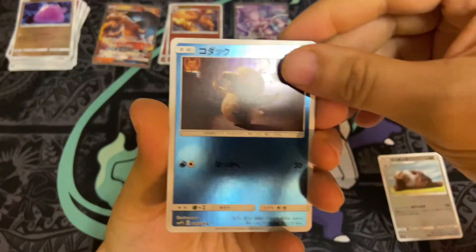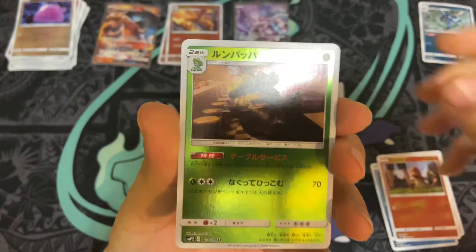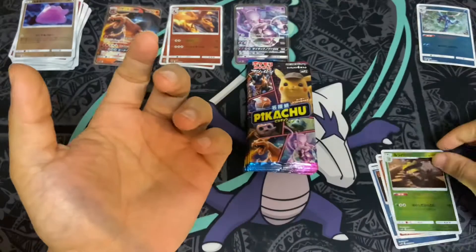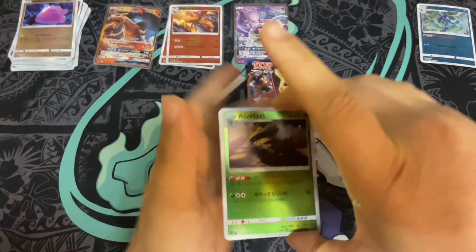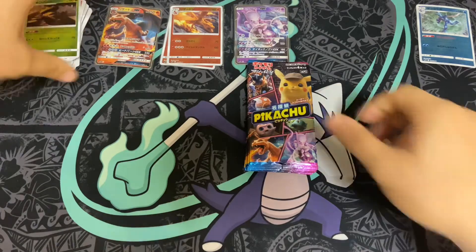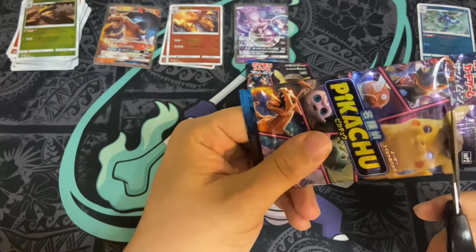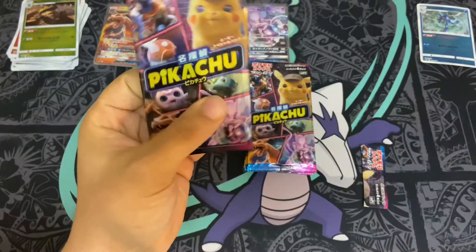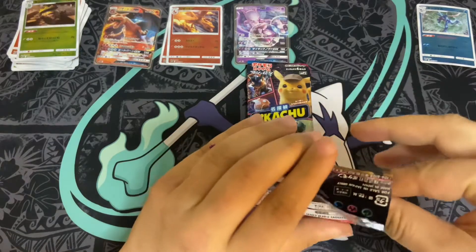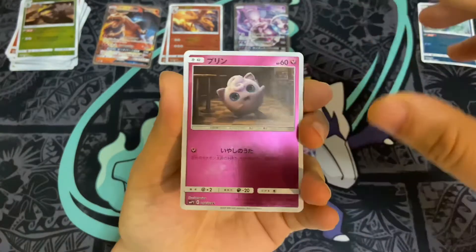We got Slaking, Psyduck, Charmander — that's a good pull — and Ludicolo. That seems like the exact same pack I got when I pulled the Ludicolo last time. But we still got the Greninja to pull — haven't pulled the Greninja yet. And the Secret Rare, which I believe is guaranteed in every set.